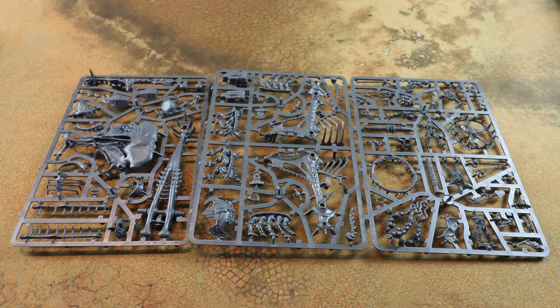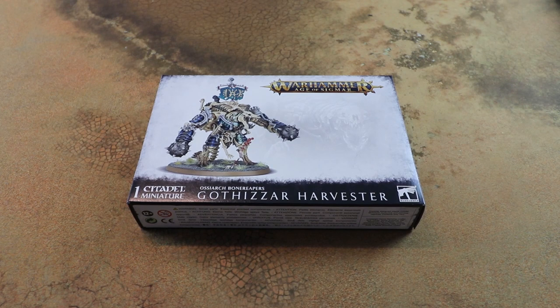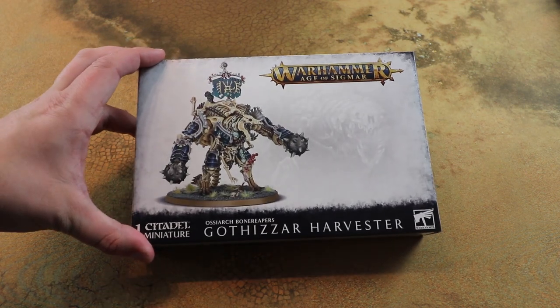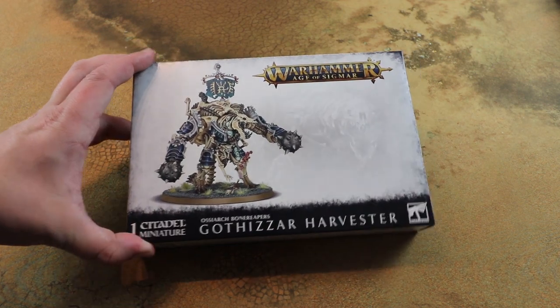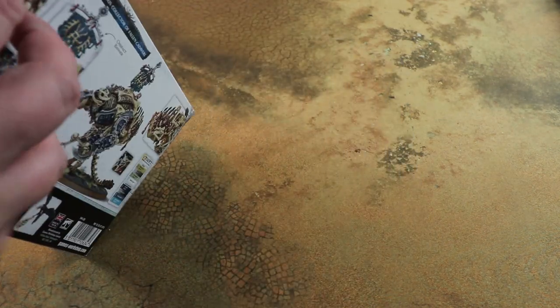Next up we've got the Gothizzar Harvester. This is an interesting one - it's kind of an offensive monster but it has a support role as well, where it can bring dead guys back. It's another hard thing to juggle with your behemoths because I kind of want some Harvesters and some catapults. This guy next to a big block of Mortek Guard is going to make them really hard to shift, as they'll just keep coming back when they die.